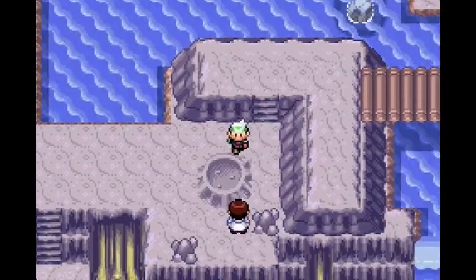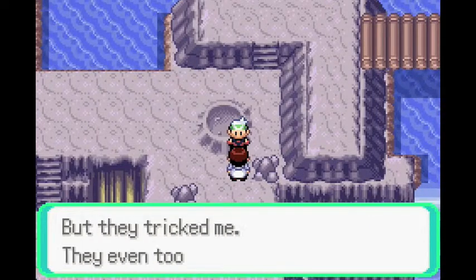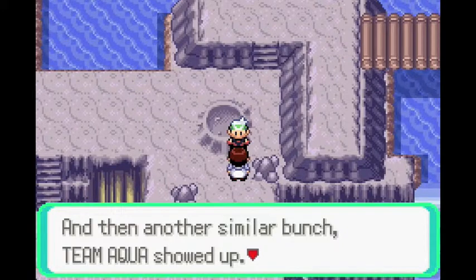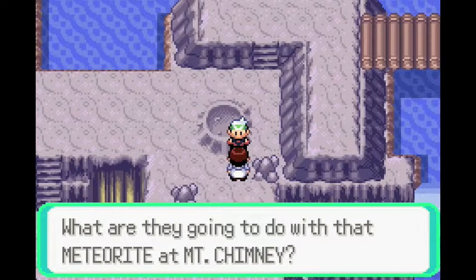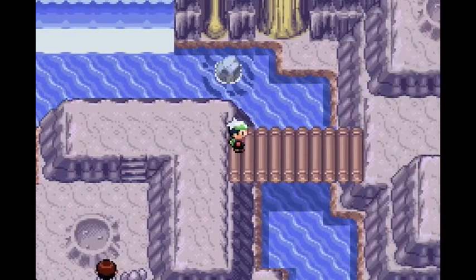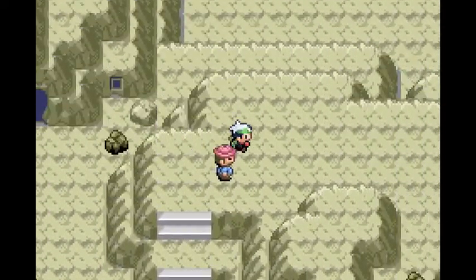Thanks for that little speech. Professor Cosmo says Team Magma asked him to guide them to Meteor Falls but they tricked him and took his meteorite. Then Team Aqua showed up — he doesn't understand any of it. But what are Team Magma going to do with that meteorite at Mount Chimney? So I need to go to Mount Chimney and advance the story.